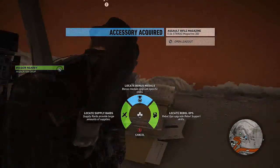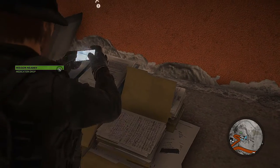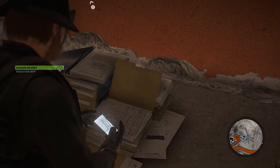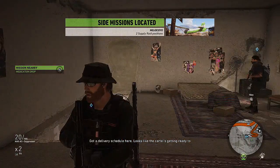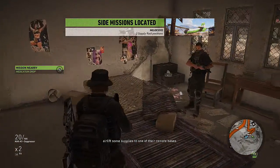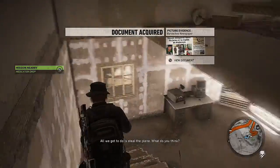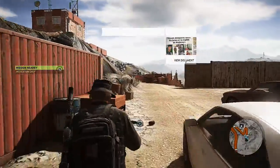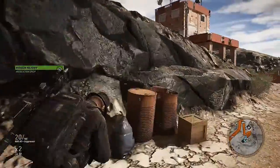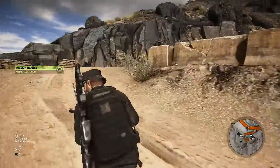We'll do the supplies. Got a delivery schedule here — looks like the cartel is getting ready to airlift some supplies to one of their remote bases. Cargo planes fueled and ready to go — rebels could sure use that gear, boss. All we've got to do is steal the plane. We're not going after that right now. Now we've got this magazine — I want to check if it will go on the gun we're using.